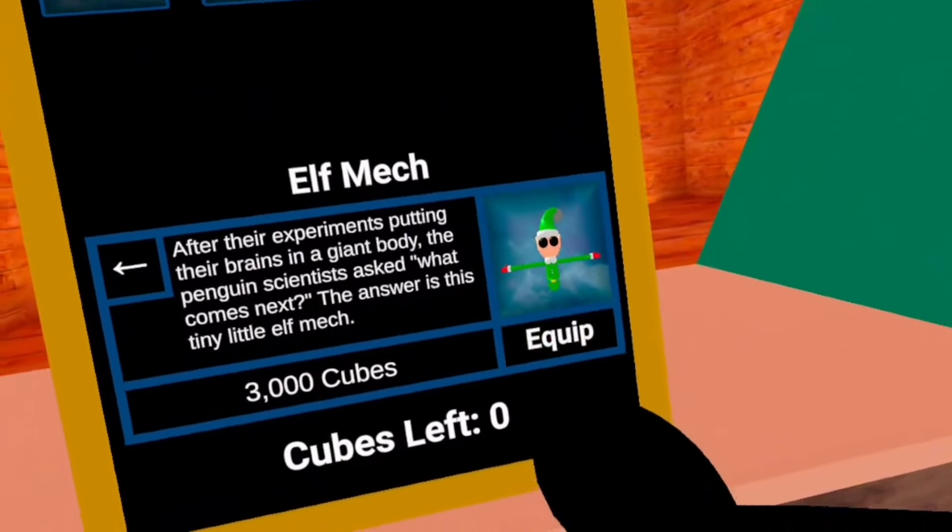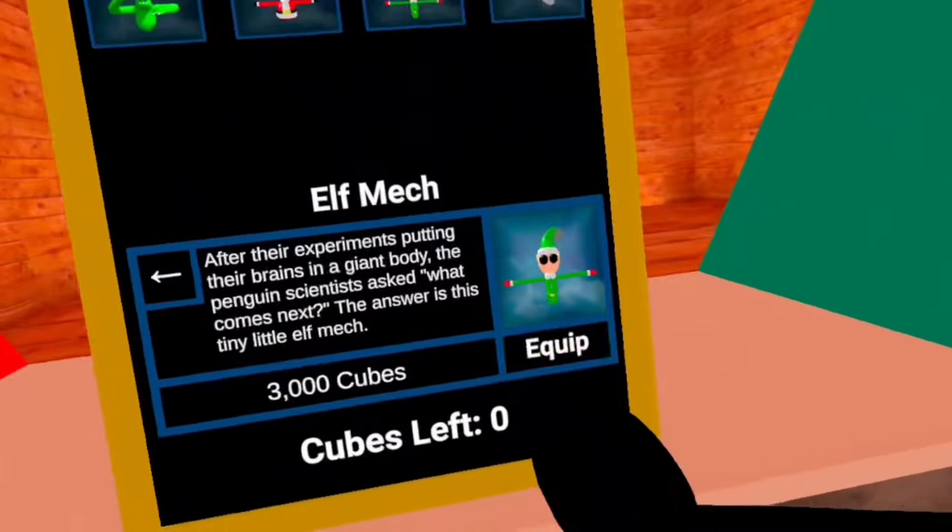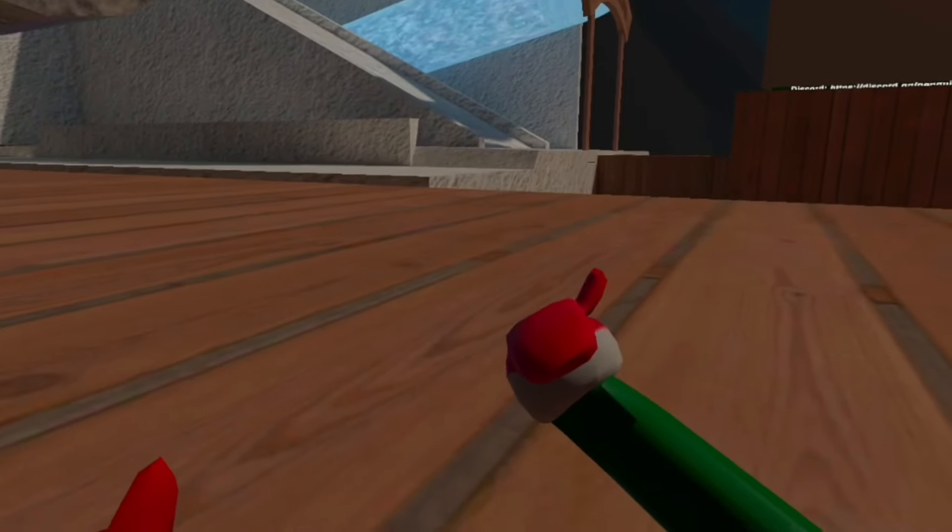Now, let's equip it in three, two, one. Oh! Why is the gravity so weird? Oh my god. I'm so small! That's so hard to run.